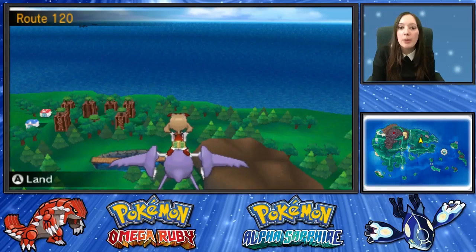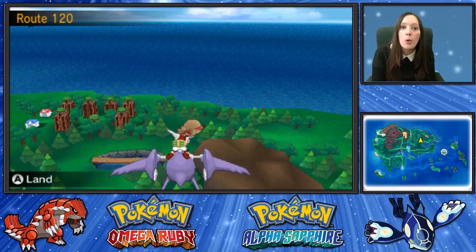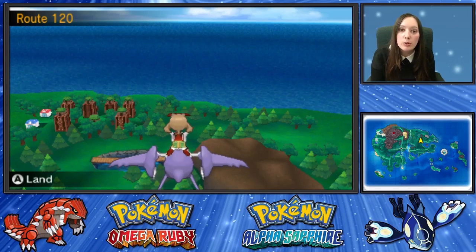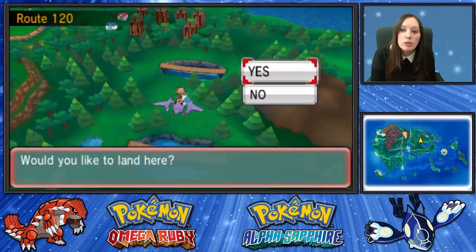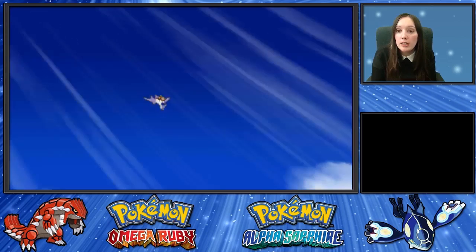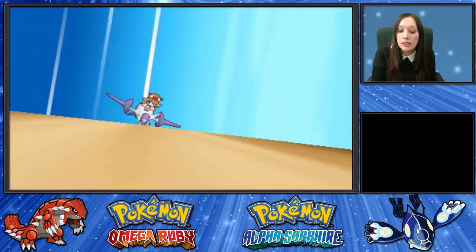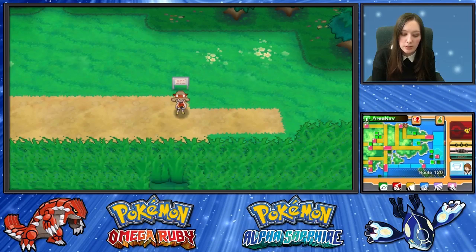Hi, I'm Talika Babe and I'm going to show you where to find Charizardite Y in Omega Ruby and Alpha Sapphire. First, you need to fly to Route 120. However, Charizardite Y doesn't appear until after you've caught or killed Kyogre or Groudon. So don't go looking before you've done that part of the story.